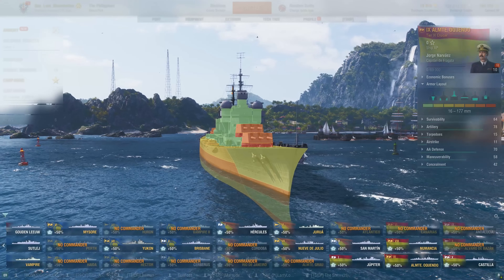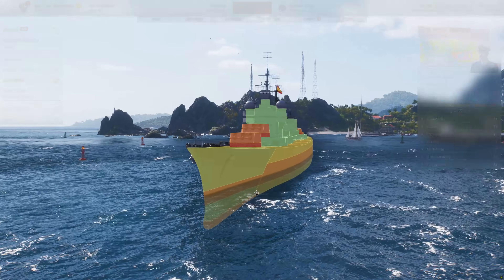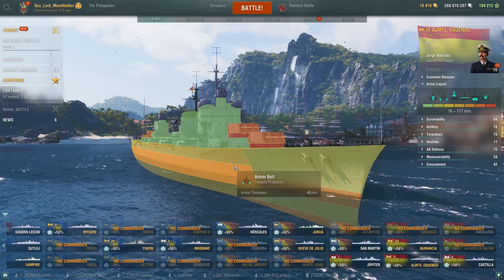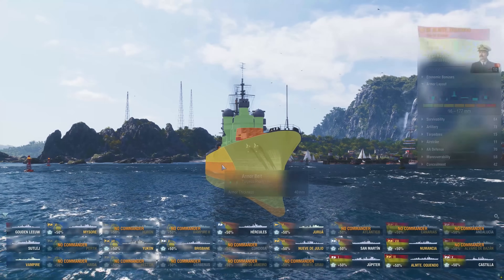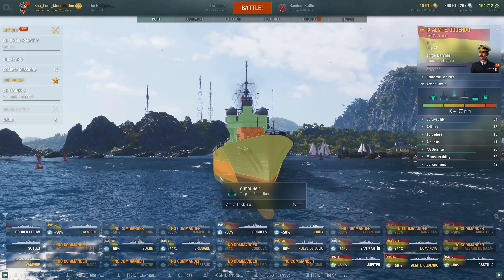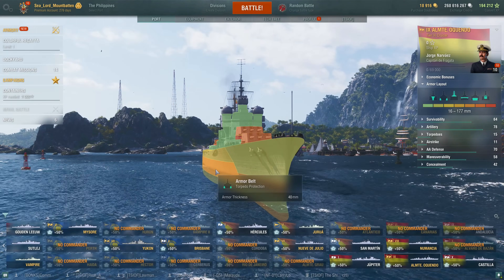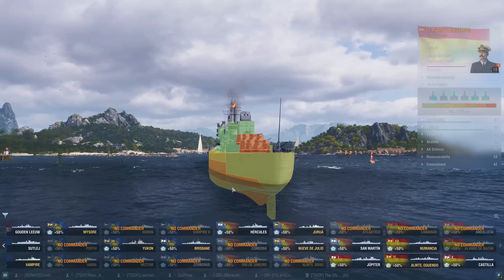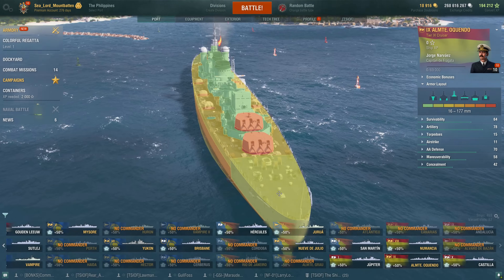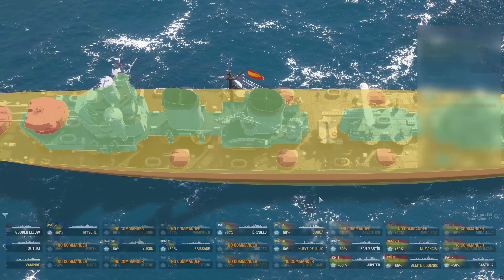Looking at her armor — she is a tier 9 cruiser, which gives her a 25mm bow, a 50mm icebreaker bow section, a 27mm upper belt, and a 40mm main belt with torpedo protection. So you can't get overmatched by 460mm 18.1-inch guns because it's 40mm thick, not 32mm — that's a nice little touch. The stern is 25mm with some 50mm plating, a 25mm stern deck, and the main deck is 27mm, so a lot of light cruiser IFHE shells can go through that even without IFHE by tier 9 standards. The superstructure is 16mm.